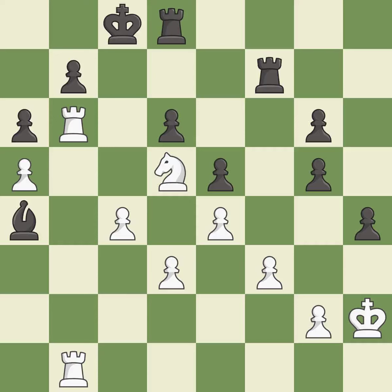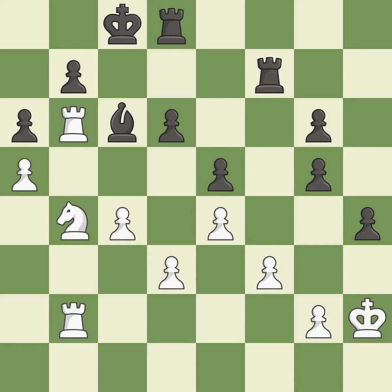This ignores a better way to move a rook to safety — it is an inaccuracy. This overlooks an opportunity to threaten winning a pawn — it is an inaccuracy. This is the strongest option — it is best. This wins time by threatening a bishop and forcing it to move away — it is good.